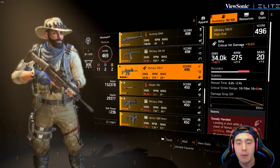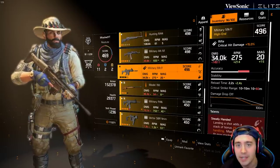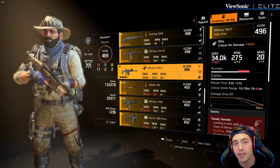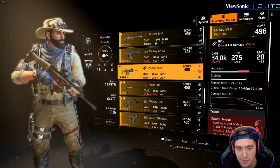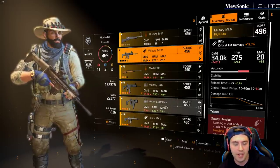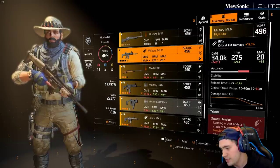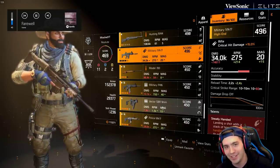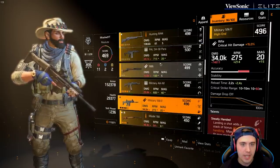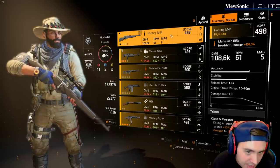I want you to get a rifle - probably the MK17, that's my favorite pick with high base damage - because a rifle is kind of the in-between for the assault rifle and the sniper. It can deal with some of those long range targets, but you can also burst someone down if they get close. And if you really want the trifecta, look for an SMG as well. But the big four I really care about are rifle, assault rifle, LMG, and a sniper.